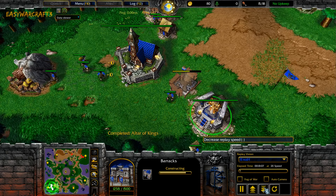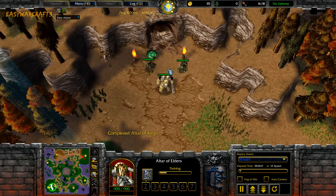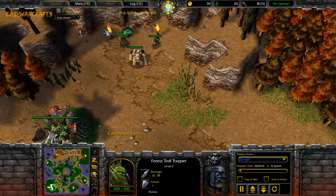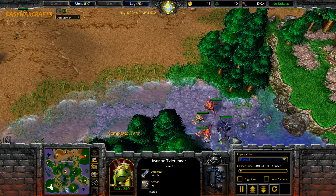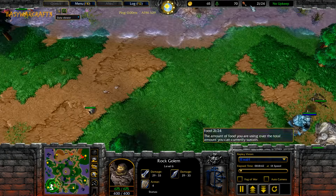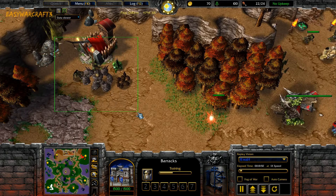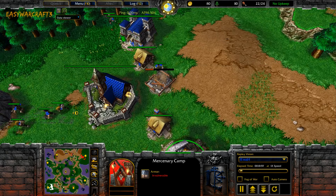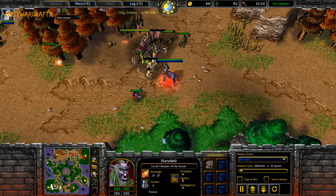The hero of choice for Hawk is going to be the Archmage, and of course Keeper of the Grove here for TH, doing the Ancient War creeping at the Ogre Warrior camp. You want to get very close to level 2 with this camp, and then either go for this camp to get level 2, or go for instant aggression if the human tries to creep the Merc camp or even expand. There is a variety of different approaches on this map.